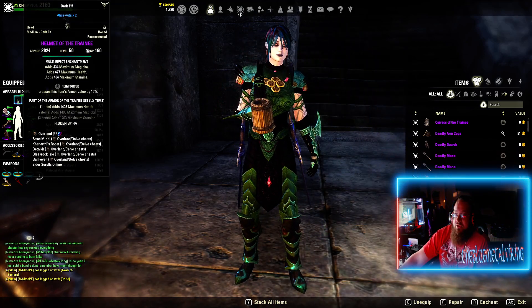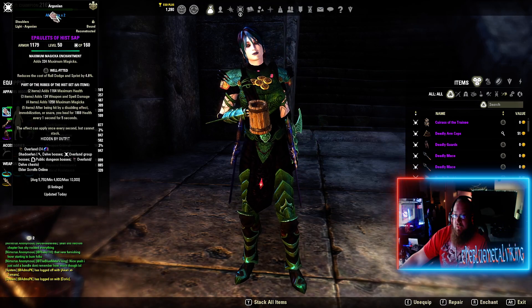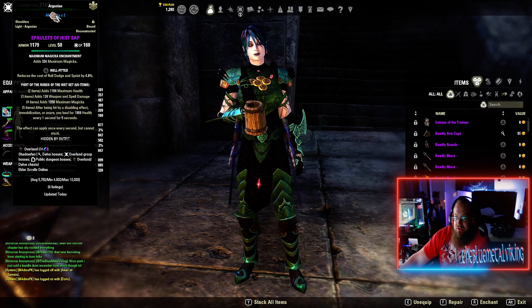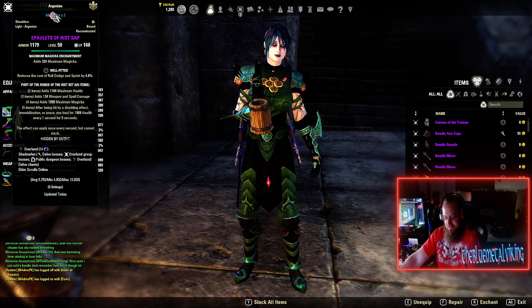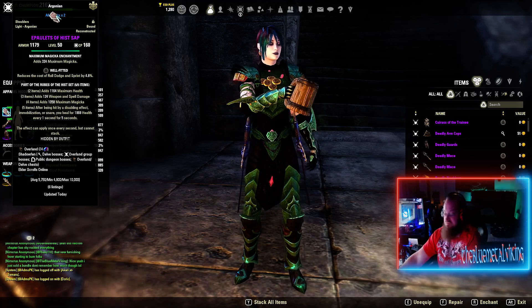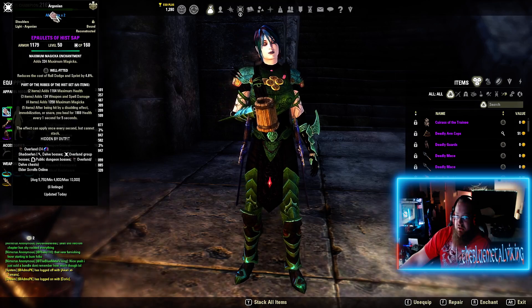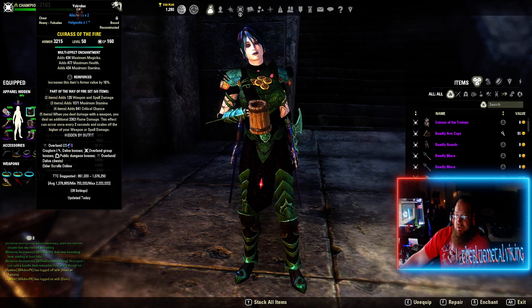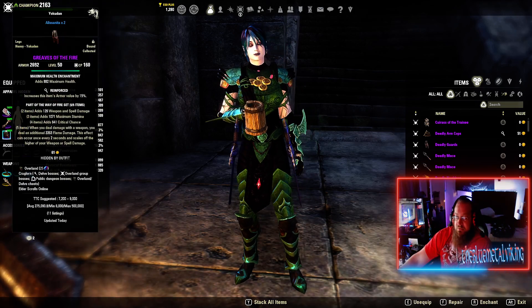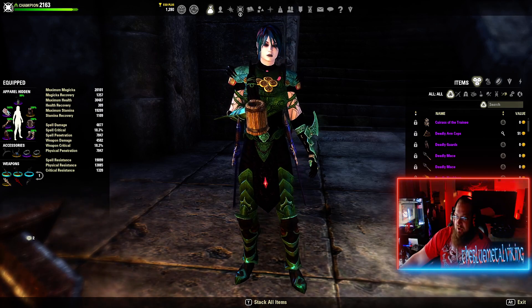First off, get your line of medium. Put Trinimac on the head, Hissap on the shoulders. I don't worry about impen too much - I like the roll dodge. But that is up to you. If you don't roll dodge, go impen. Eventually, try to stat all these - we ain't got the Hakutu. And of course you want your armor reinforced on the head, chest, pants. So we are in two heavy, one medium, four light.